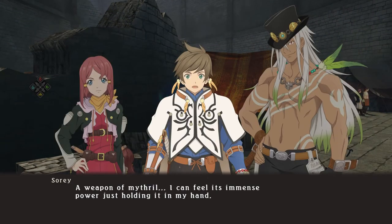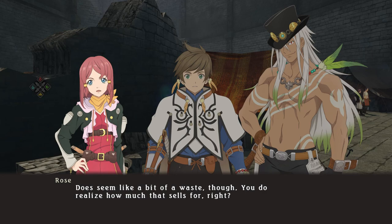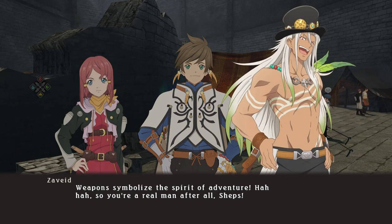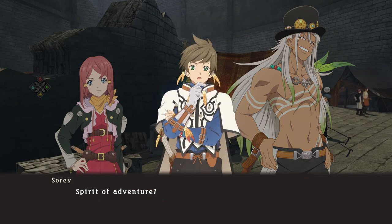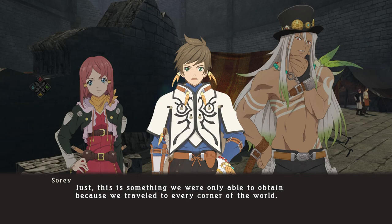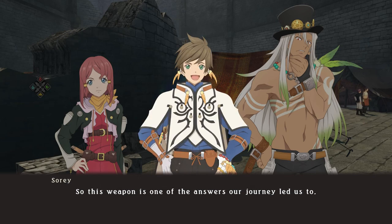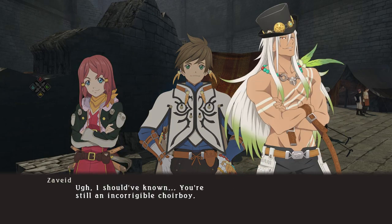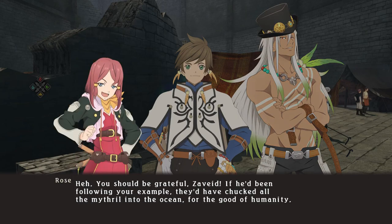'I've got mithril — a weapon of mithril! I can feel its immense power just holding it in my hand.' 'Does seem like a bit of a waste though. You do realize how much that sells for?' 'I think this right here is a better investment. Weapons symbolize the spirit of adventure.' 'So you're a real man after all, Sheps.' 'Just... this is something we were only able to obtain because we traveled to every corner of the world — so this weapon is one of the answers our journey led us to.' 'You're still an incorrigible choir boy. You should be grateful, Zavid — if he'd been following your example, they'd have chucked all the mithril into the ocean for the good of humanity.'